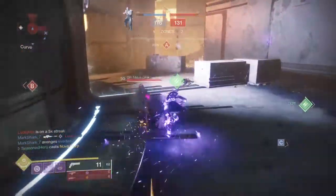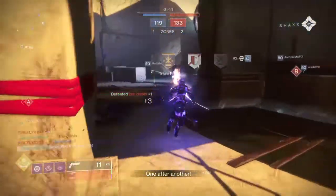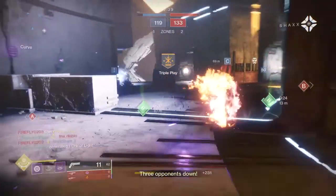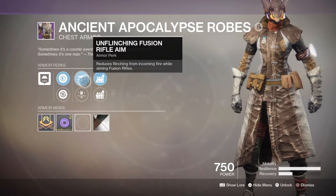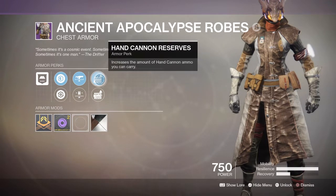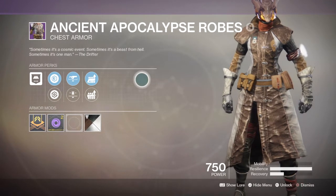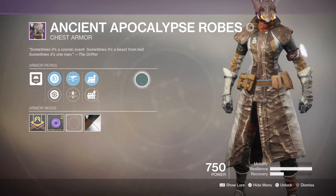Our chest now has Unflinching Fusion Rifle, which reduces flinching received while firing at a target, and Hand Cannon Reserves. Unflinching is a skill I personally believe you should have especially for your fusion rifle, because of how brutal flinch can be when firing back at others. At times you'll land a one-hit kill, but other times — which is 95% of the time — you'll miss your target completely. This perk can help, but it won't outright get rid of flinch for fusion rifles.